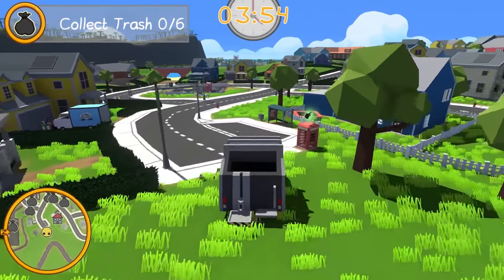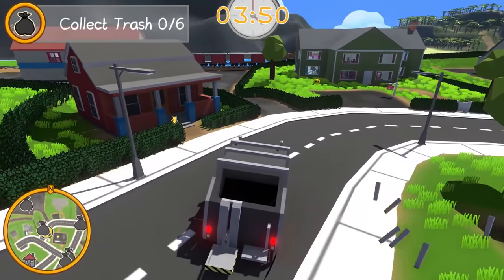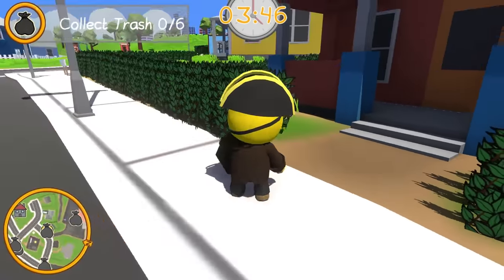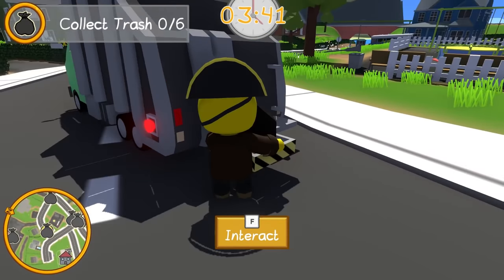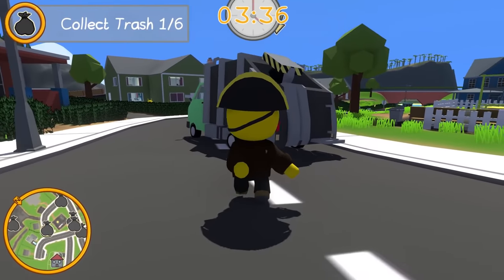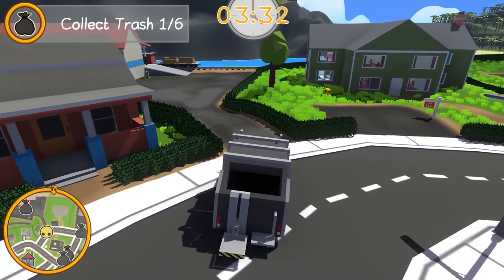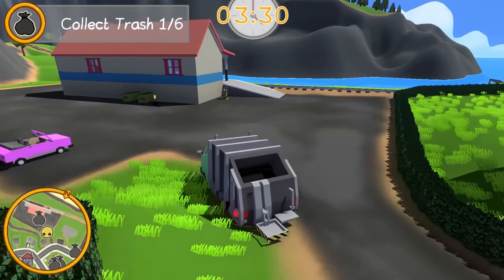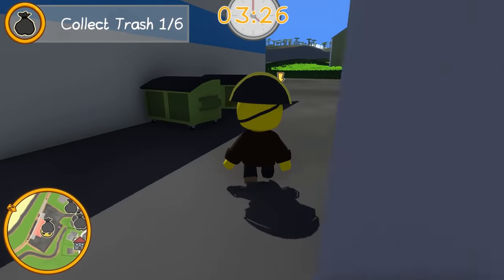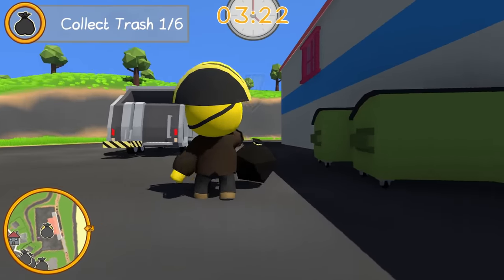Here we are in the neighborhood. Just made a grand entrance. There's one garbage bag right here - it's kind of hidden, it's rolling. Hey dude, you're supposed to put it in a bin! What are you doing? We got one. Pop it on the lift, and then we smack the button. There it goes! One of six. We gotta be kind of quick here. I'm gonna go up to the train station and grab theirs. They didn't even put it in the bin! It's right next to it! What the heck? What is wrong with these people? It's as easy as going like this - bam, it would be in. Here we go, pop it on the truck.